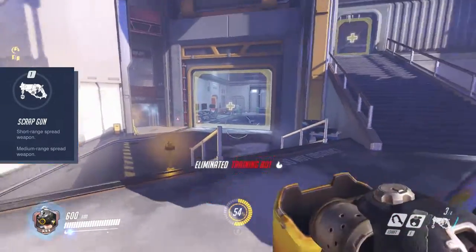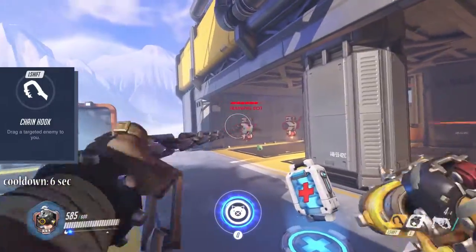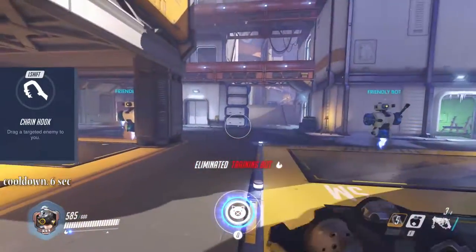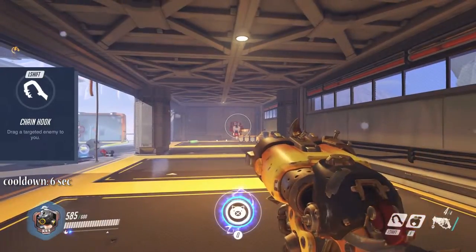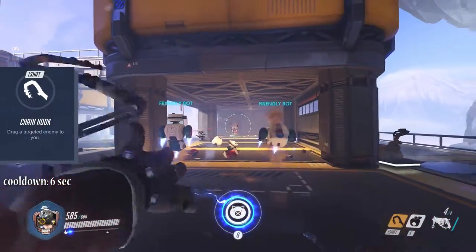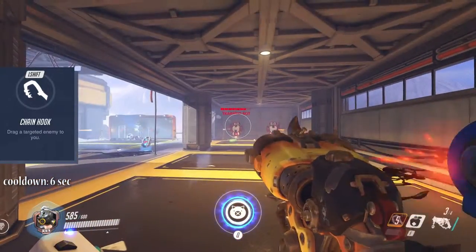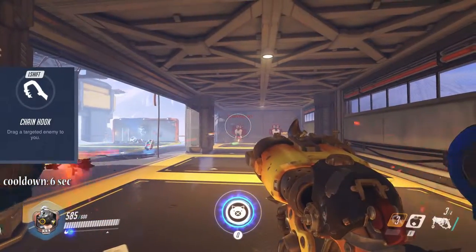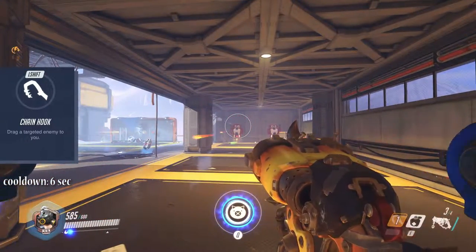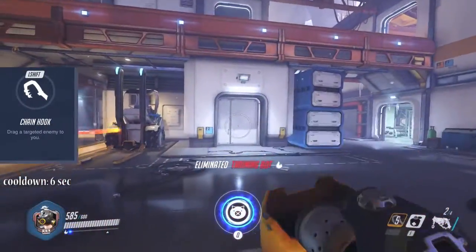4 shots per magazine on each fire mode. Roadhog's left shift ability, Chain Hook, brings enemies close to you, leaving them open for one clear blast. The chain will go quite far — around 20 meters is the effective range. It deals a little damage, but the enemy will not be stunned. Both of you will be able to attack each other, though Roadhog's scrap gun is a good choice for a close range duel.